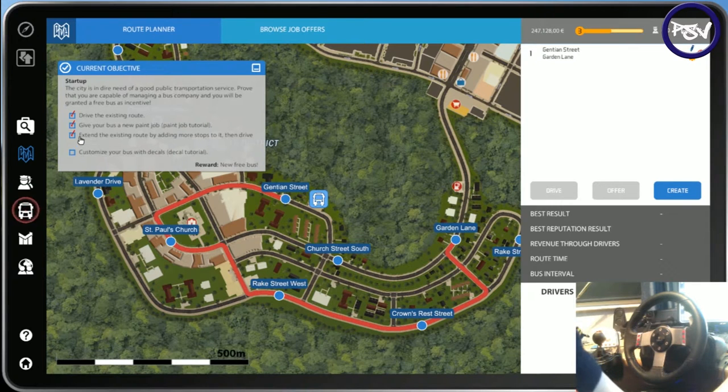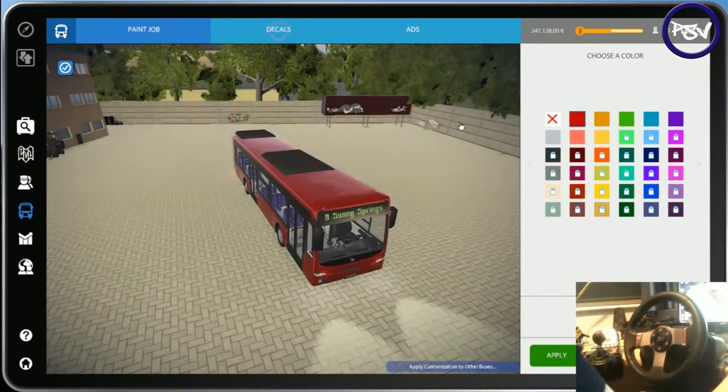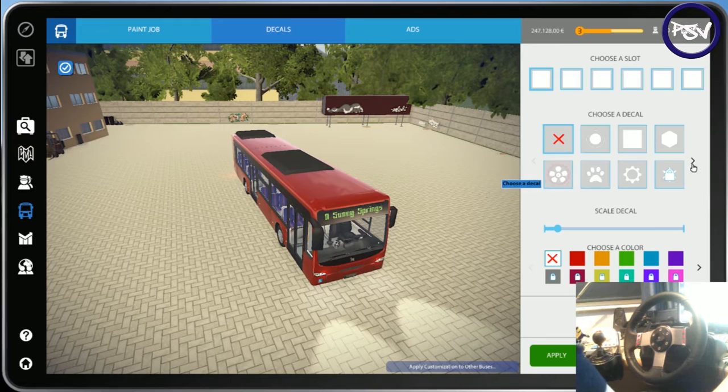As you can see we've completed three of the objectives. We've got one more to do — I'm sure this is what this flashing is telling us to do — and hopefully as a reward we'll get a new free bus. So let's click on here. It's telling us to put some details, like some decoration on the bus, which you unlock by going further on in the game.